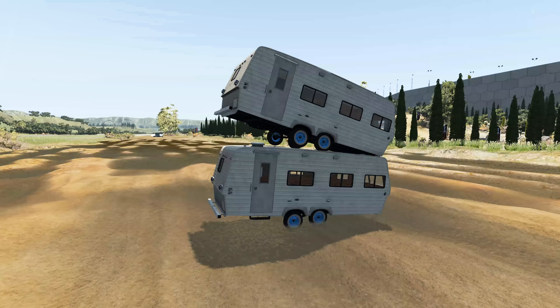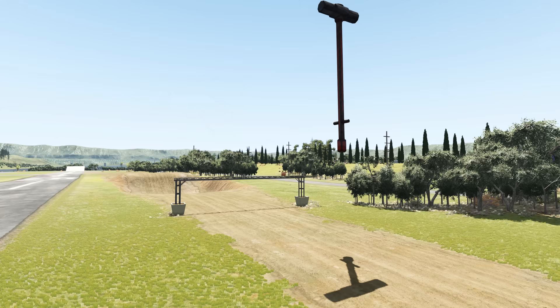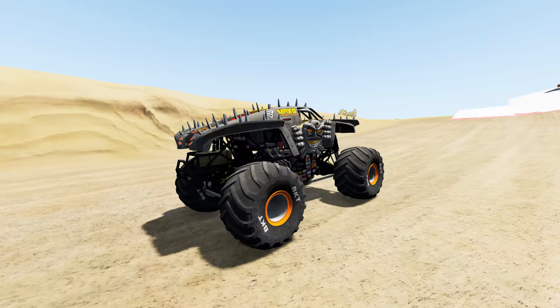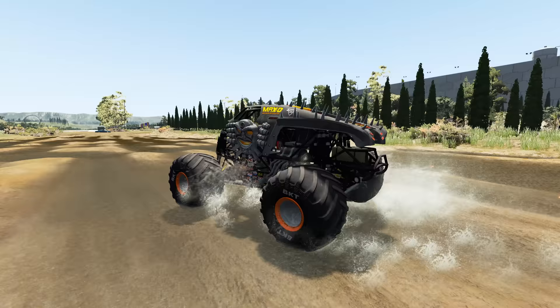In our next event, we've got the obstacle course. The monster trucks are going to have to hit the ramp, crash through the campers, make it through the mud bog, go over the crush cars and through the block wall, hit another ramp, crash through the campers, and then make it past the sledgehammer and cross the finish line. The trucks competing are Grave Digger and Max D. Up first, we've got Max D, and he's off. Max D's approaching the ramp and he gets some nice air.